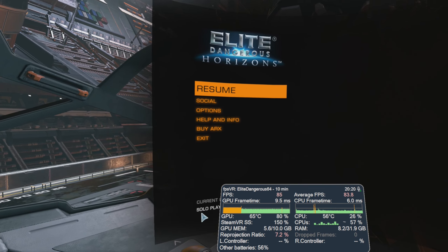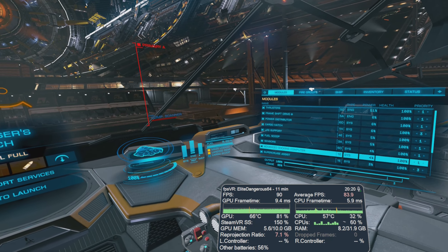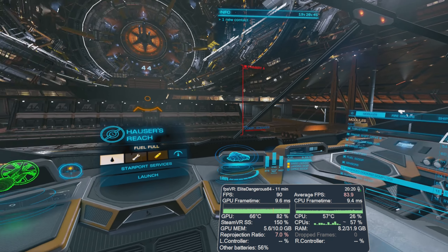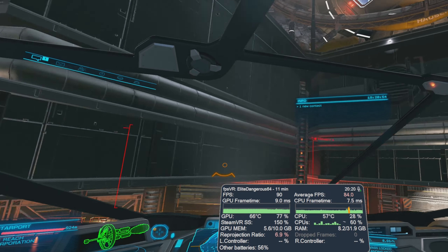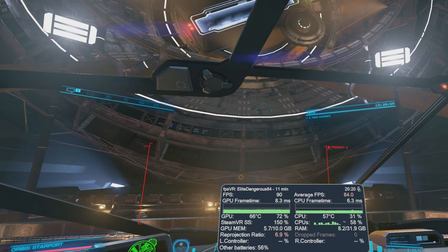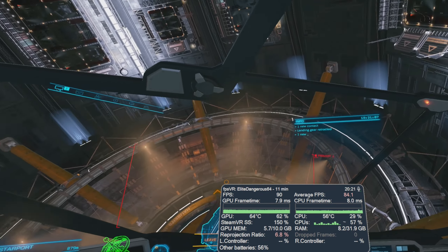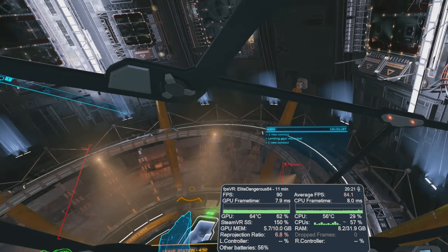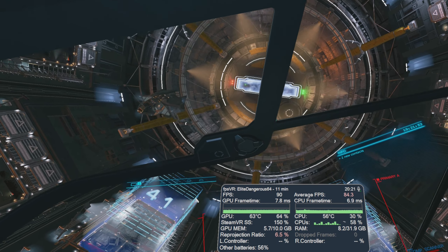So let's disable the docking computer and launch. Keeping in mind this is on VR Medium settings — we're on 90 FPS now in this station. Let's just see how it performs as we fly around. On VR Medium we are getting 90 FPS pretty comfortably here. Yeah, it's maintaining it quite well actually — I was surprised, I didn't realize it would do that well. So my custom settings are a little bit too high; on VR Medium let's just get out of here.